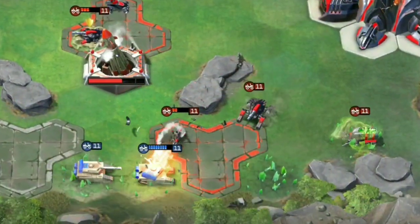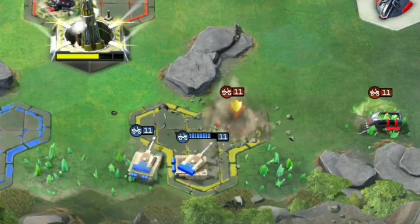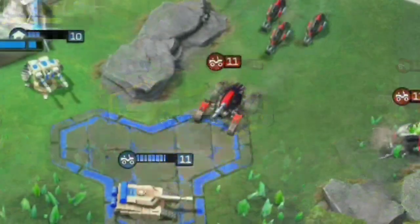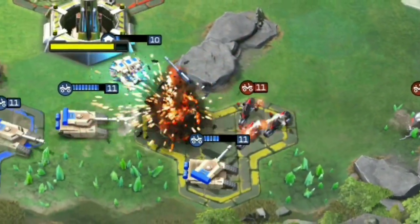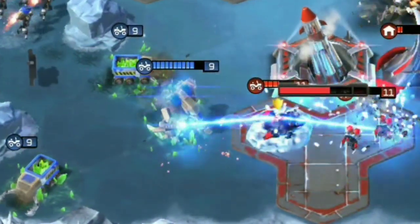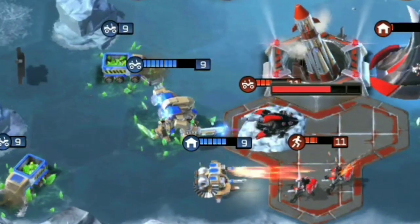The Tick Tank's real strength however lies in its ability to burrow into the ground, significantly reducing the amount of damage it takes from enemy firepower. Unburrowed, the Tick Tank will quickly fall apart to enemy vehicles like the GDI Predator. But once it's set in place, the Tick Tank flips the tables and becomes incredibly stubborn to shift.